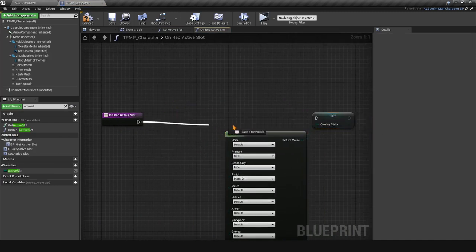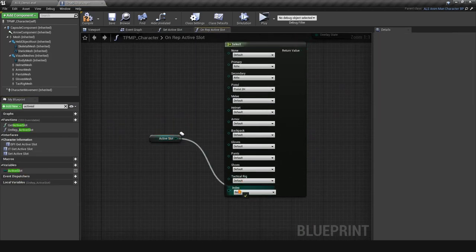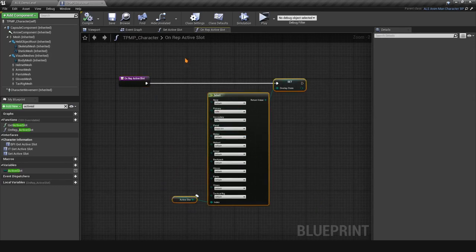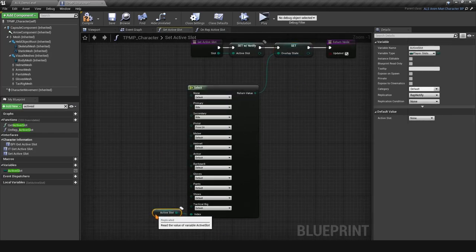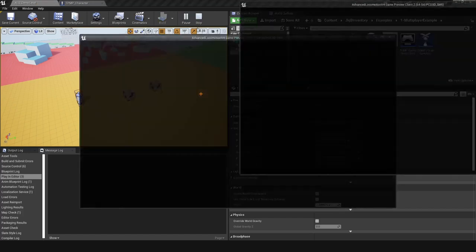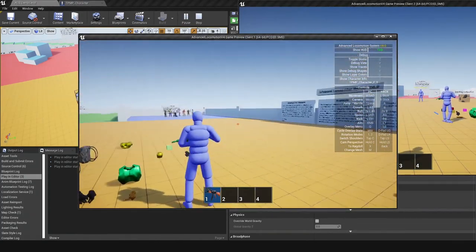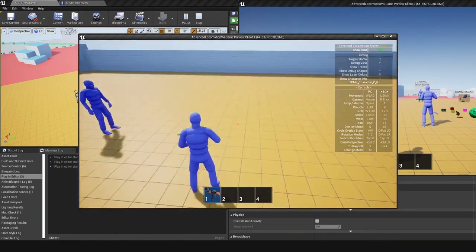In the TPMP Character, find the Active Slot variable and change Replicated to Rep Notify. This adds an On Rep Active Slot function. Cut the overlay state logic from Set Active Slot and paste it into On Rep Active Slot, connecting the Active Slot to the Select node index. This way, whenever Active Slot changes on the server it also updates the overlay state on all clients. Testing confirms both clients see the animation change.